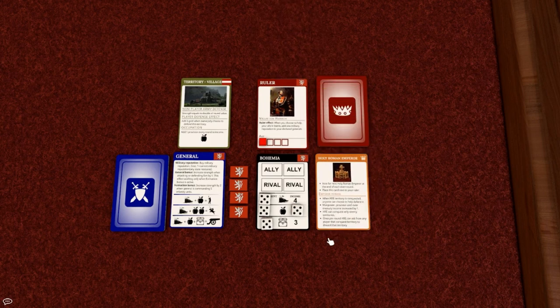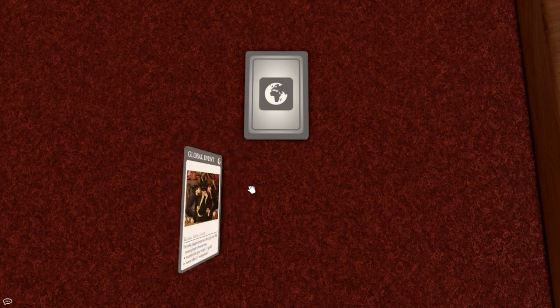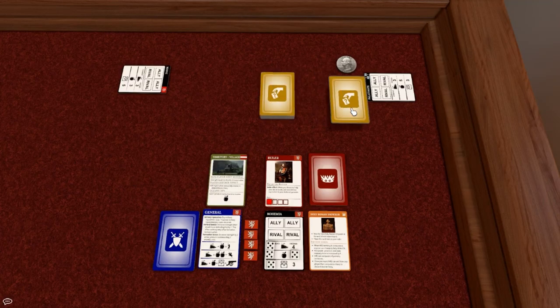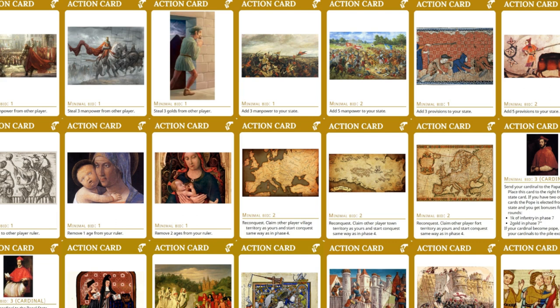The Emperor card: the owner of the Holy Roman Emperor card is randomly chosen every even round. This card provides the state with various bonuses but also some conquest restrictions. By default, Austria is the Holy Roman Emperor when the game starts, regardless of whether the state is controlled by a player or not. Global event cards: two global event cards are drawn and resolved every round. Action cards: every round, one action card is placed face up in front of every player. All players can bid with gold on that card and try to win it — the highest bidder wins. Bidding always starts with the player the card is placed in front of.